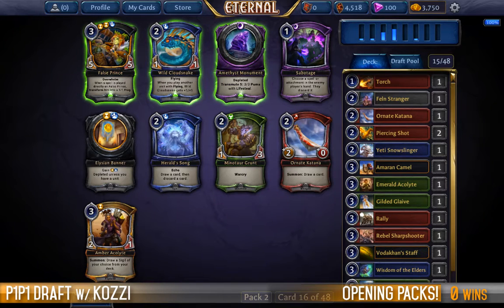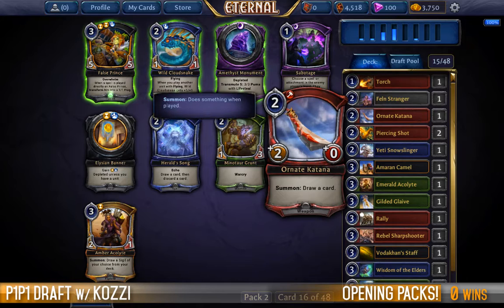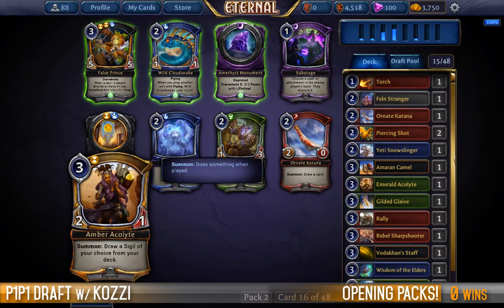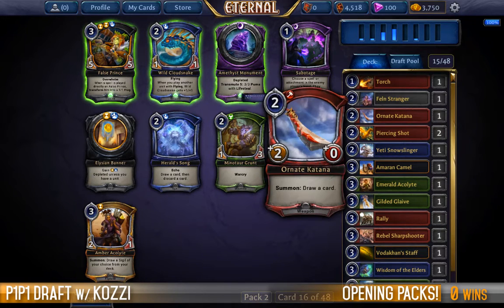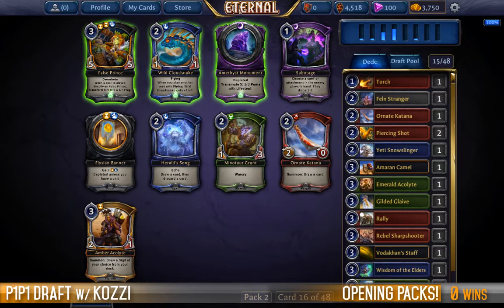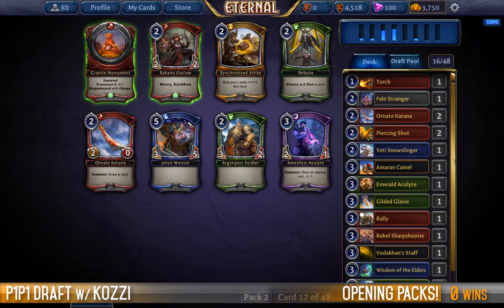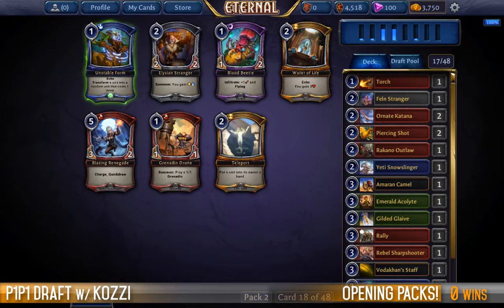If I take Gilded Glaive, I really want to start looking at this Warcry archetype. The Monument is a nice card, Katana is also nice. In time I could look at the Acolyte, but for now I'm better off just choosing my two colors and sticking to it — choosing between the Katana I'm guaranteed to play or the Minotaur Grunt to try and massage out an archetype. We know we're in the right archetype with Fire because we've just been gifted not only one of the best two-drops in Fire but probably one of the best two-drops in the game. Rakana Atlaw is phenomenal — absolutely brilliant.